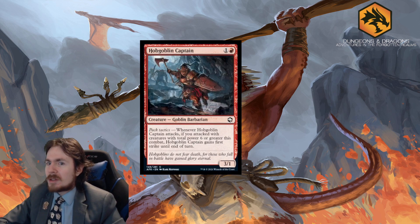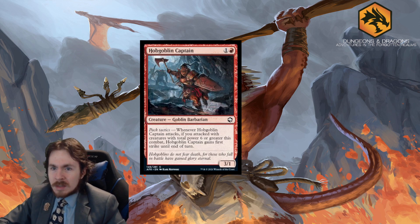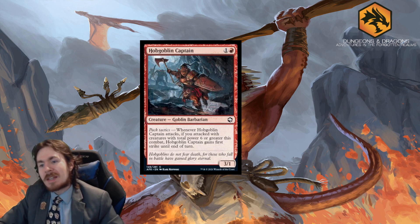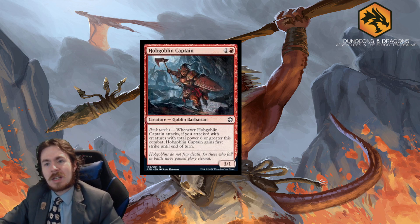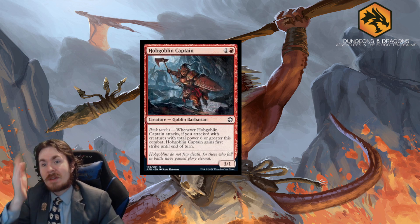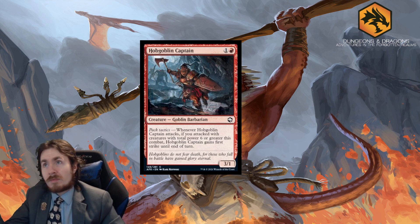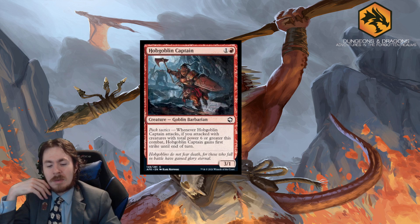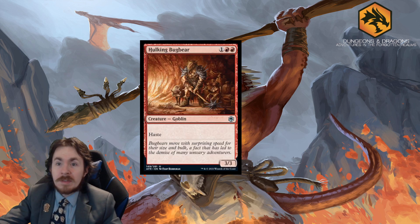Goblin Captain is a 2-mana 3/1. Pack Tactics effect: this gains first strike until end of turn when you attack with enough power. It's okay but not amazing — by the time you have enough power on board you might already have first strike from equipment anyway. 2 out of 5 in Limited; 0 out of 5 in Standard.